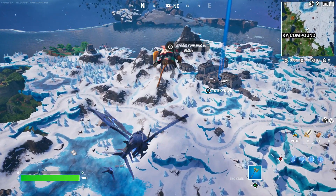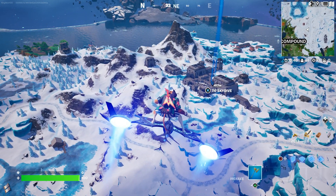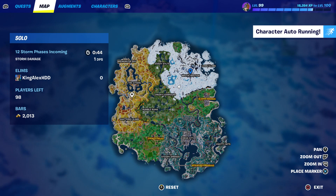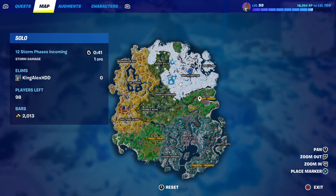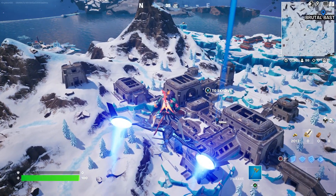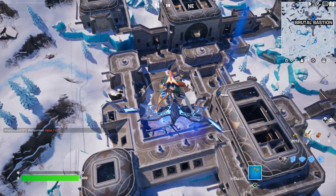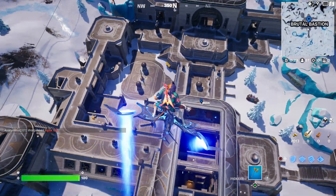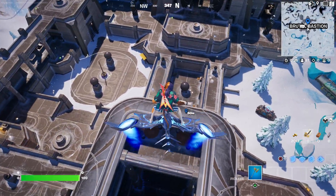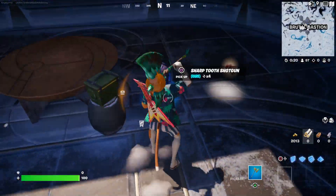I'm going to open the glider real quick. So let me just point this out — we have west, we've got south, we've got east, and we have north. The north is by the snow area, and it should basically count if you keep going through the north. So as you're heading over here it should count.